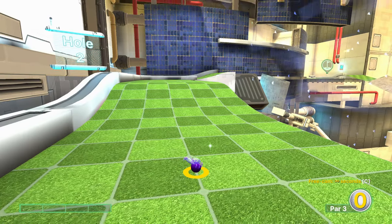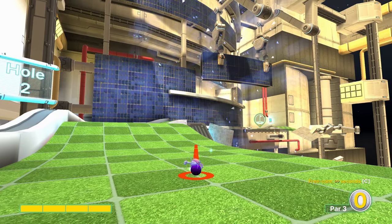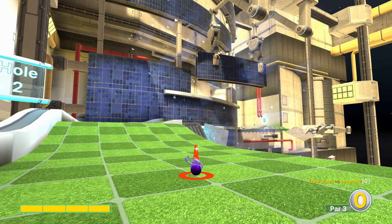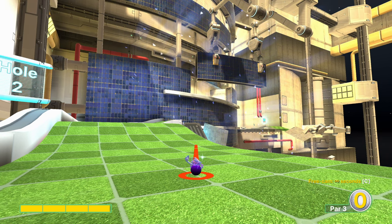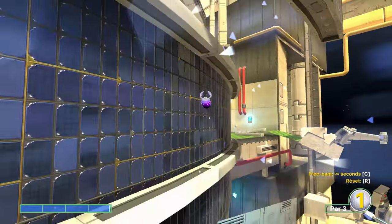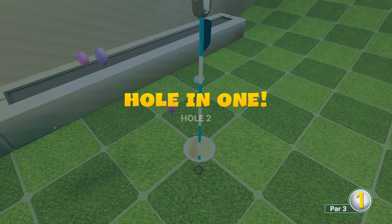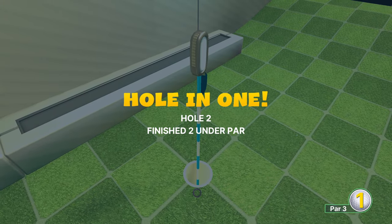Hole two — this shot is actually incredibly specific for this particular angle. There are a couple of angles that do still go in. I like to get the edge of my cursor on this particular tile, and I take off this very specific amount of power. I left it on screen a bit longer so you could pause if you needed to. It is exactly that power — kind of required.